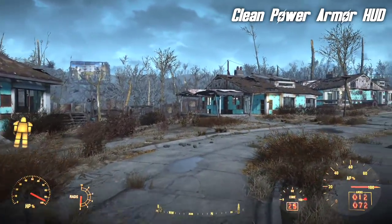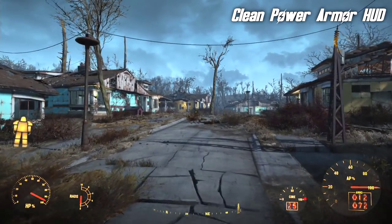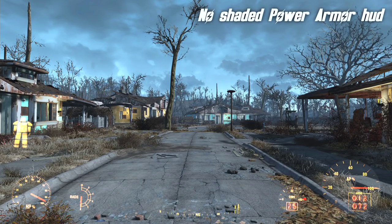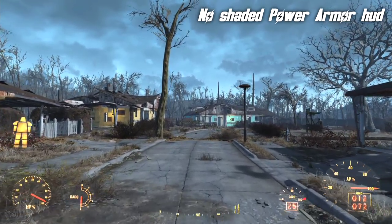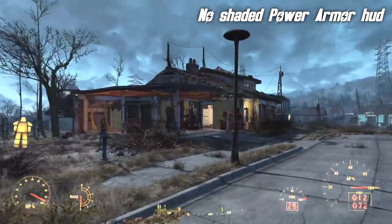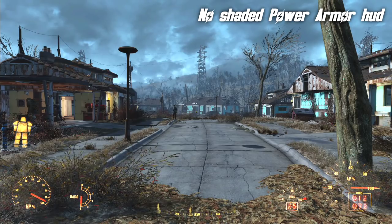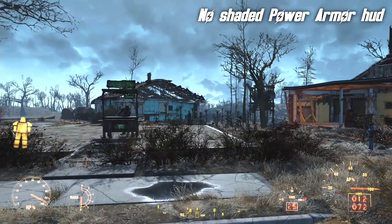There still seems to be a vignette around the edges — you'll notice the darkening — and I actually quite like that, as it keeps the feeling of wearing a helmet. However, if you don't like that, there is a mod called No Shaded Power Armor HUD that will remove even that. As you can see, I now have a crystal clear display — it's pretty much as if I were not wearing a helmet, except for the heads-up display itself. You can actually use these two mods together and get the best of both worlds.